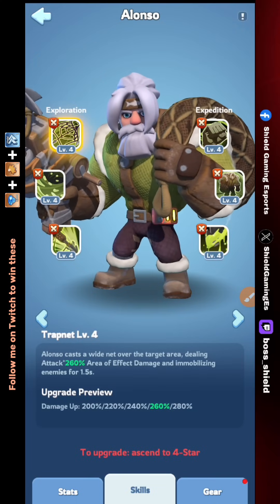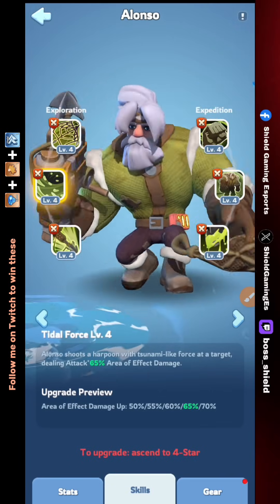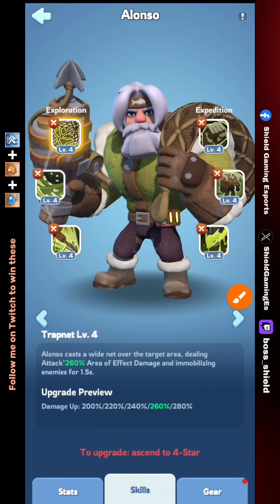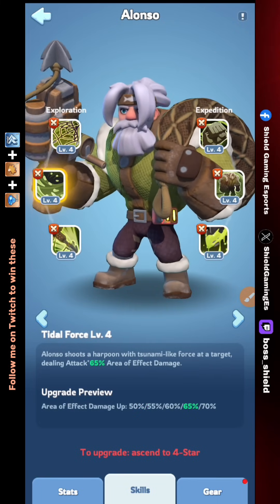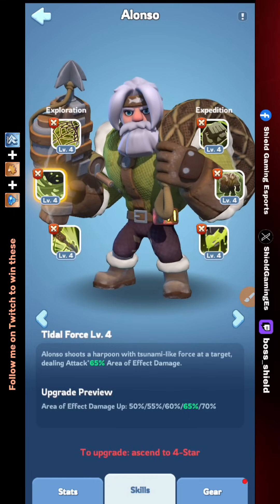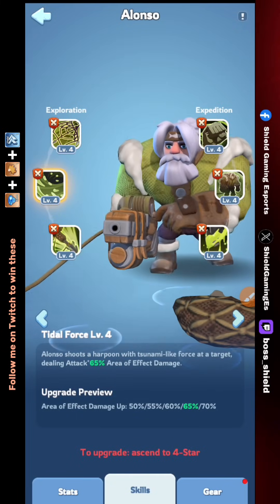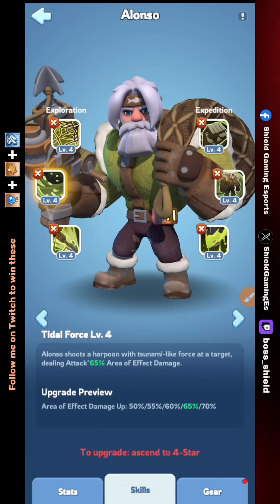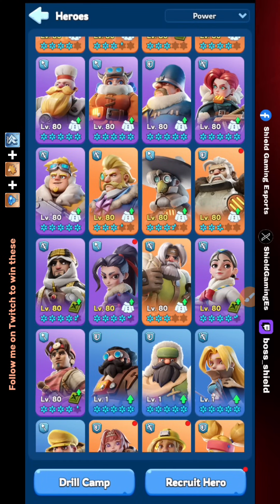Heroes with area-of-effect damage are extremely powerful in exploration battles because they can wipe out a full escort of the opponent. Looking at Alonso's skills — Trap Net and Tidal Force — both have area-of-effect damage. Heroes with area-of-effect skills can easily clear the whole opposing team. So we focus on Alonso. However, Alonso is a hard pay-to-win hero, which makes him difficult to unlock. My suggestion: go to Hall of Heroes, unlock Alonso, then use general shards to upgrade him. But Alonso is not your only choice — I'll explain more soon.